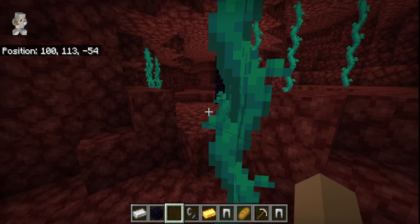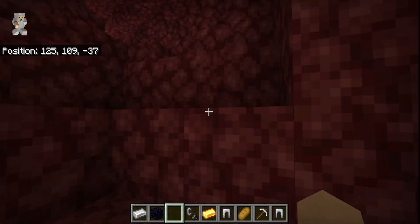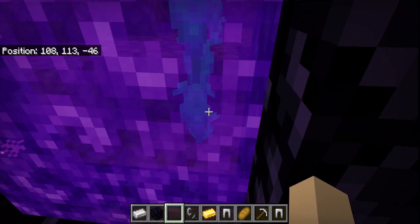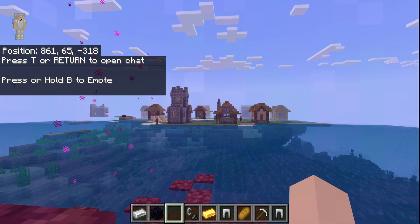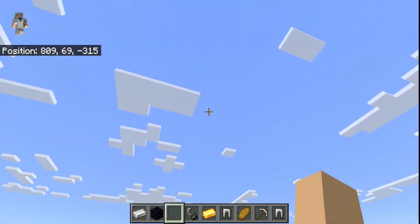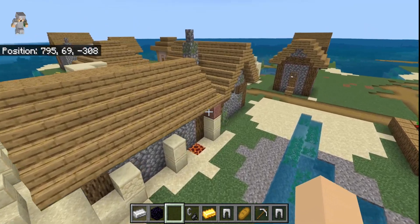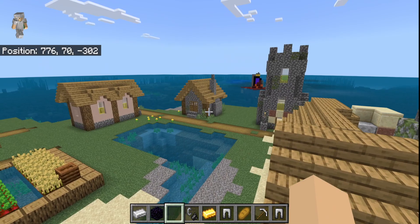We get spawned into a Nether cave, which I'm not a fan of near the spawn point of my portal — not the best spawn. You could build the portal wherever you want for a better spawn point. But you could go to the Nether right before night falls, straight away if you wanted to. How crazy is that?